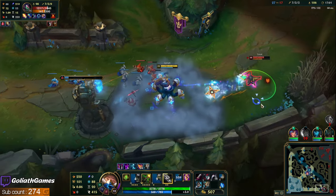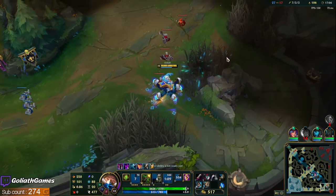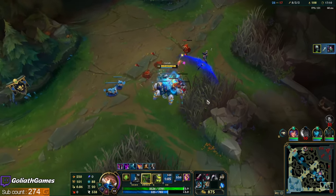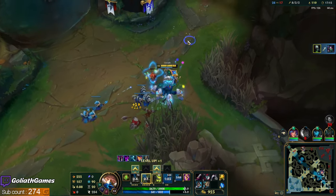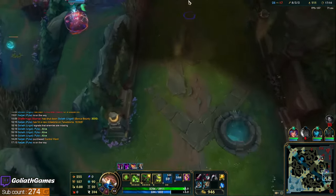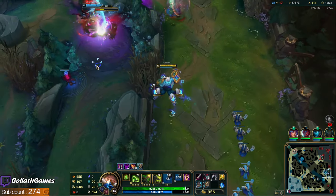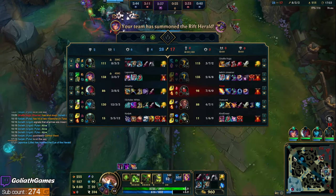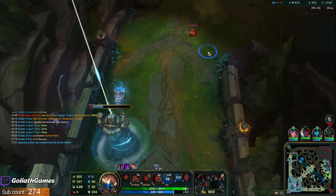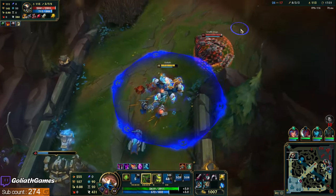I have true sight from the tower — this could be a kill! Nice — I have a lot of movement speed from Fleet. Fleet plus Cleaver plus five percent from Hullbreaker really helps with that sticking power. I'm gonna TP top because I don't want him to get the objective bounty, and I feel like with my team pressuring bot, it's good to try to get this top tower.